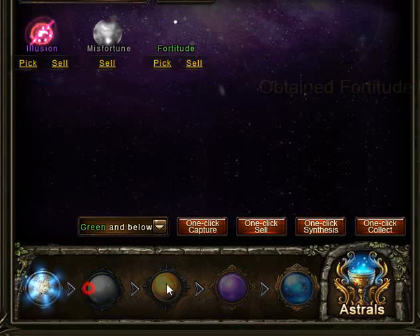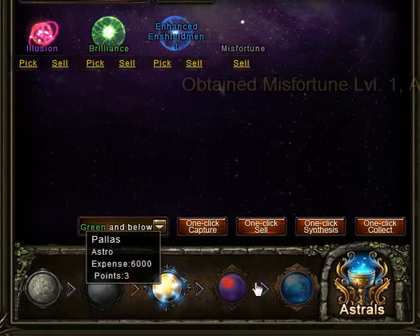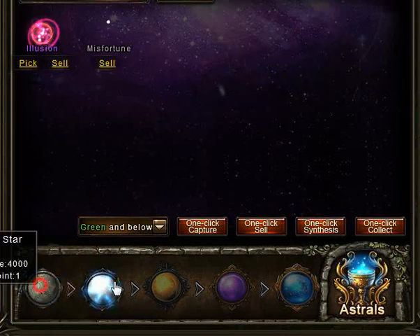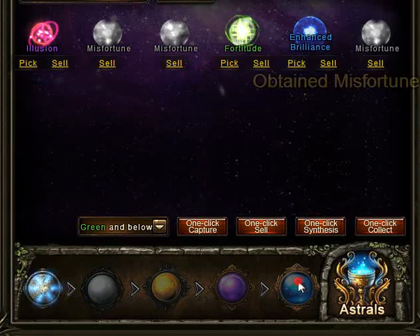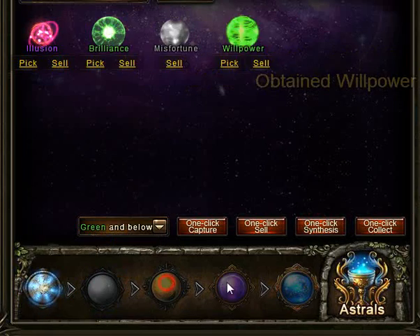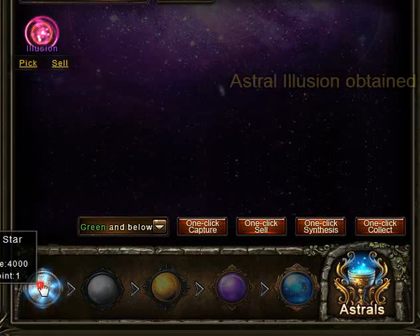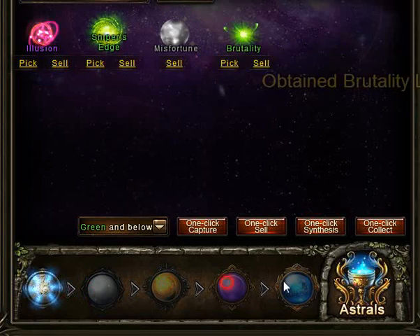I have more than 10 million gold and it would be really boring to do it one by one. With such an easy program it's much easier. It keeps going and can spend all the gold. I leave it running on one monitor while I do other stuff on another monitor. The only time it gets stuck is if it finds an orange astral.